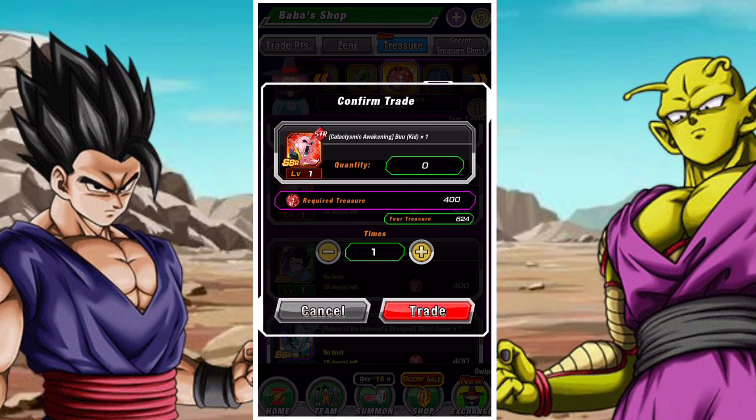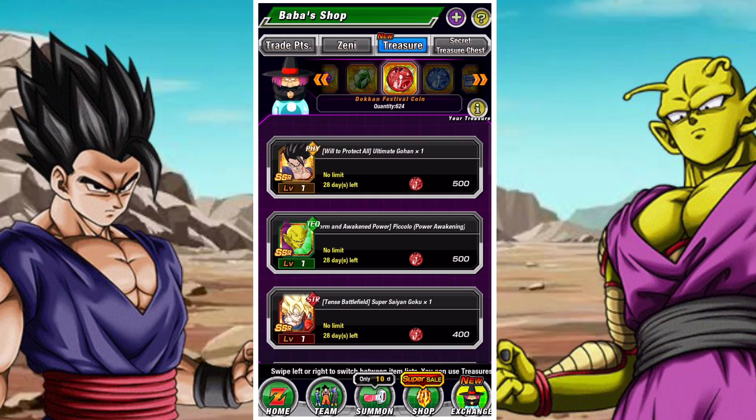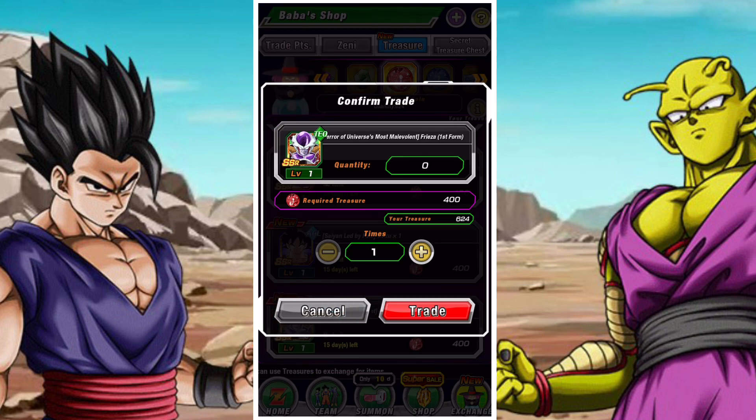We'll start by discussing what makes a unit good for purchasing with red coins. For me it's not just about solo strength - I prefer units that are incredibly strong and helpful in terms of leader skill and performance. A unit's red coin value can also change; for example, AGL Cell got a bunch of buffs with INT Cell's EZA, and if you need AGL Cell to create a perfect Cell lineup, then it's a fantastic use of that unit. So red-coining a unit doesn't always have to be set in stone.